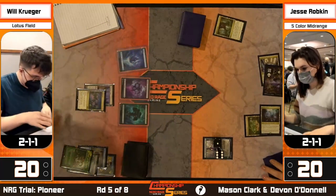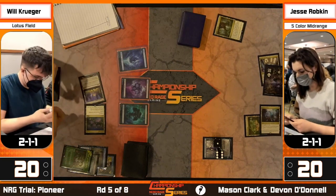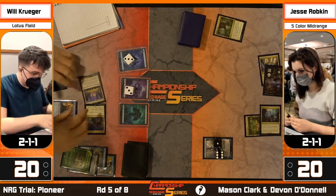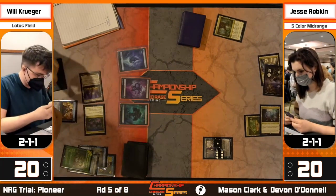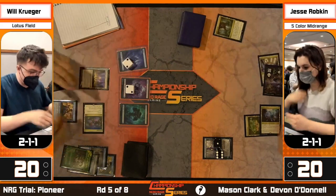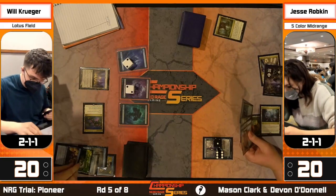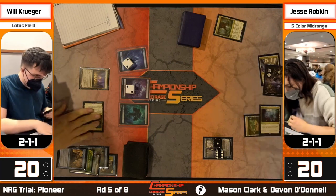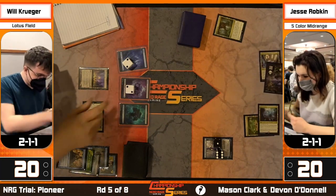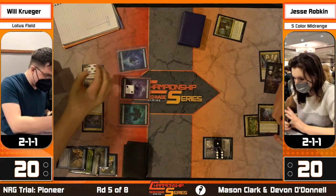It looks like we're going to start floating mana. Typically the best way to start is to make three black and three blue - that lets you have the two black for your ultimatum pre-setup, then make green off the last one. That's why you see players make that sequence. It also works with the Dark Petition cycle. As we're going to see what exactly is going on, Will is making more mana and cycling through his combo.